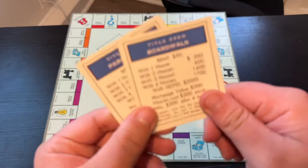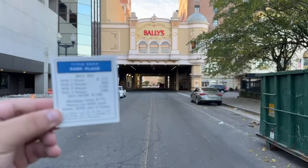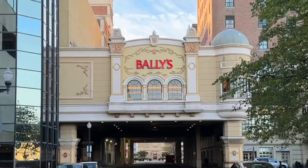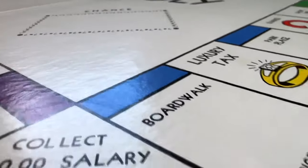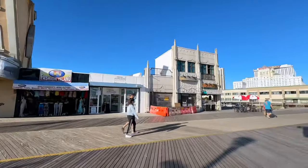Now we're visiting the last two properties of the entire game — the blue properties. The first is Park Place, right behind me. It was named Park Place because of the park that used to be here, but was eventually built over for a casino. After visiting all these locations, we're on the final one of the whole board game — and that would be the Boardwalk. I can't think of a better spot to end this video.